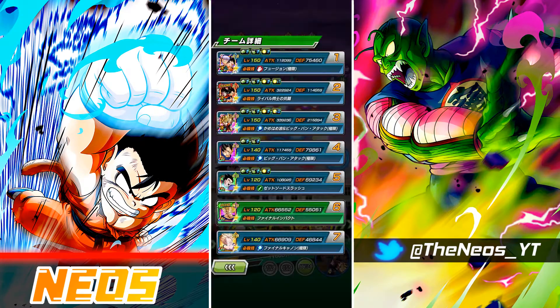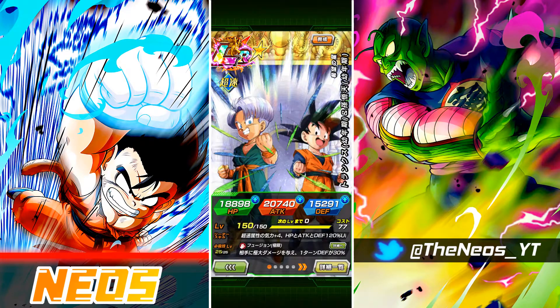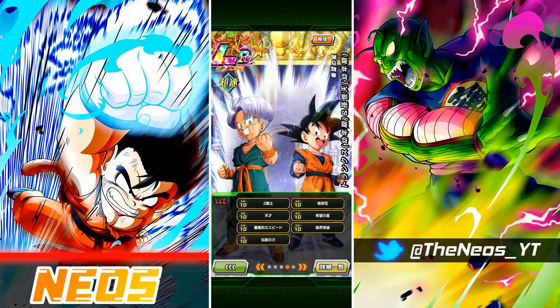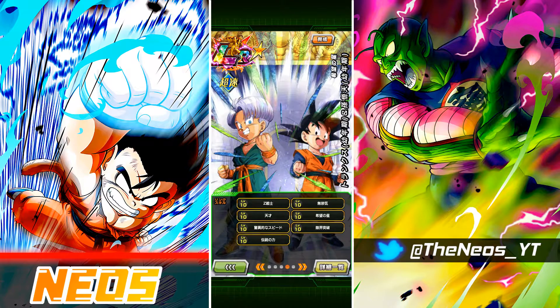Okay guys, back for another Dokkan Battle video. Today we're taking a look at LR Goten and Trunks, fully easy aid. They are 90% in the dokkan system, level 10 links, in the Ultimate Red Zone.